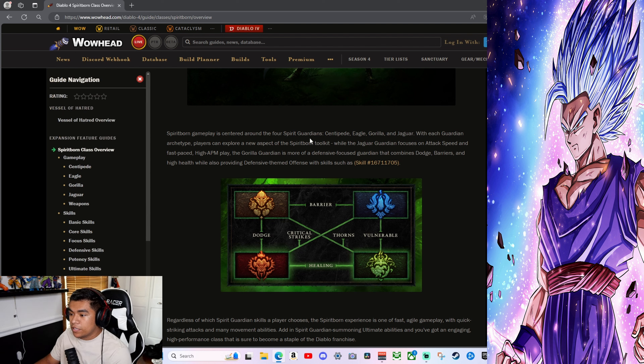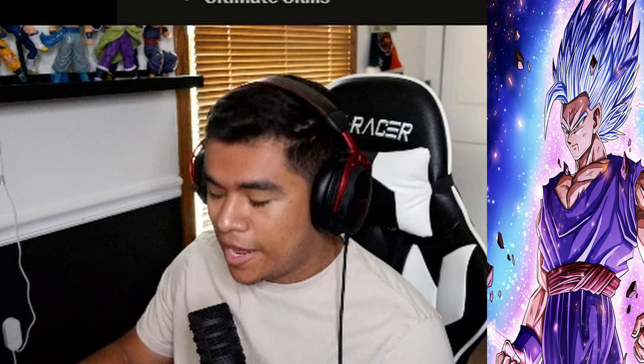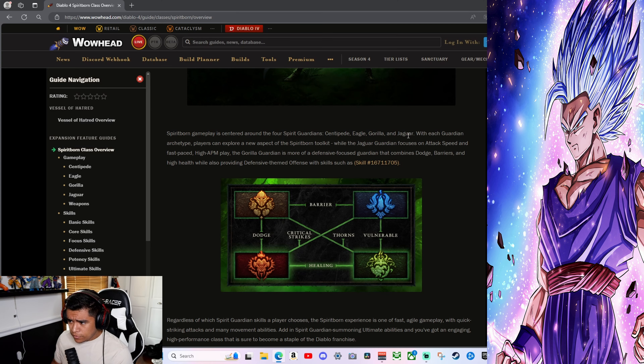The Spirit Born's game plan is centered around four spirit guardians: a Centipede, an Eagle, a Gorilla, and a Jaguar. I'm a huge Godzilla/King Kong fan, so that Gorilla — I'm probably going to do that. Jaguar is close. Eagle and Centipede — they just don't sound like exciting animals to me, but watch those two end up being the ones to use.